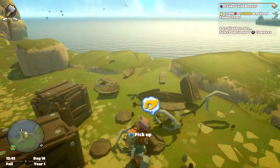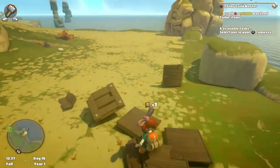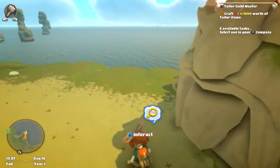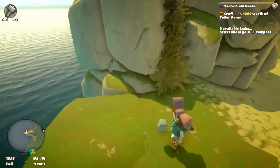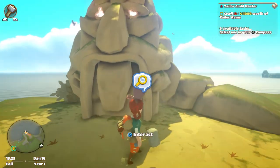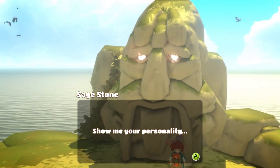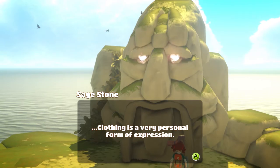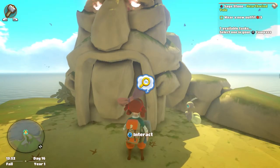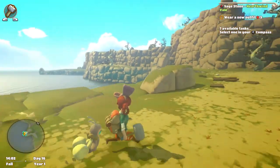Fantastic — one day I might actually find something decent in there. Some coal and things. What's over here? Better be something good. Oh, it's like a big statue! 'Show me your personality — clothing is a very personal form of expression. Wear a new outfit.'